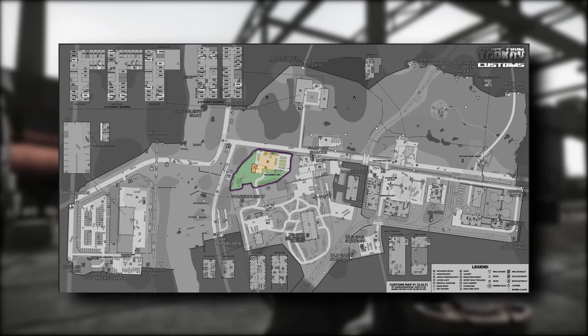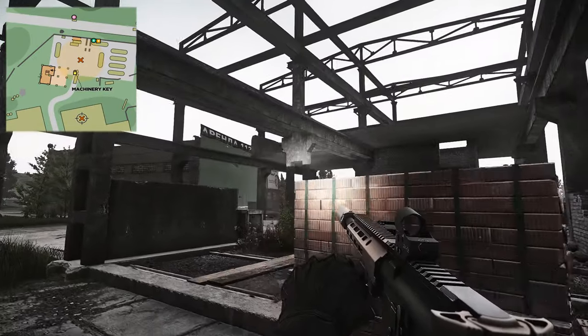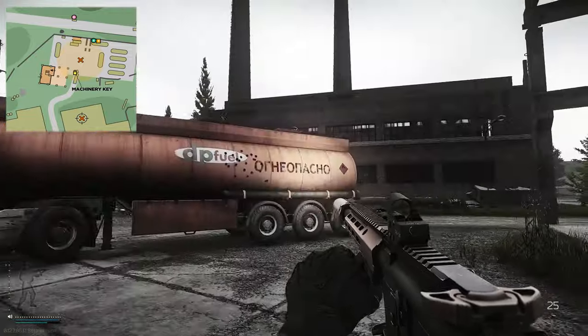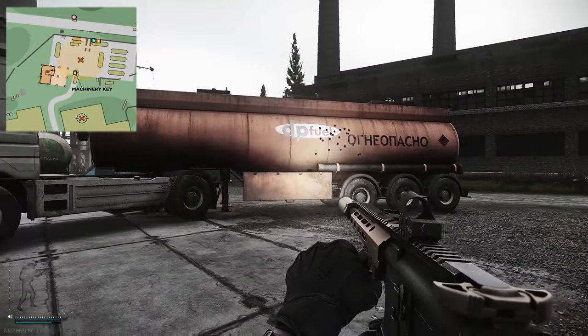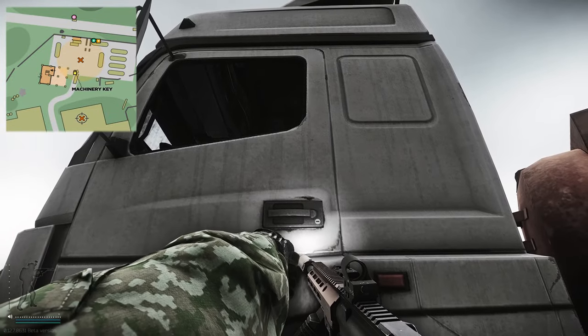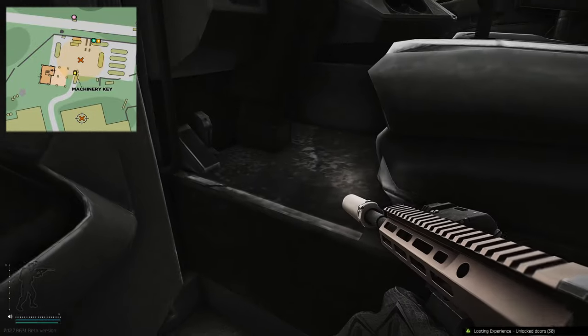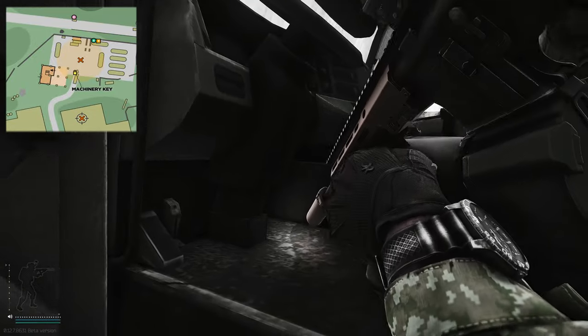Now, where to use this key. This key is used on customs. Head to the construction area where you've got the mounted LMG up top and the fuel tanker. Come to where the box is and unlock the door. This is purely used for the task — your task item is right here below the wheel rail.